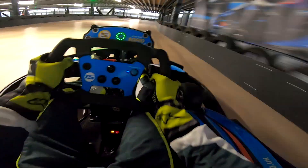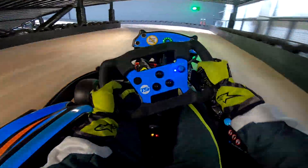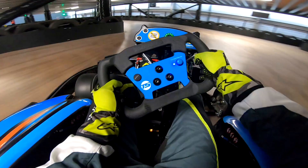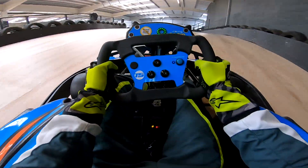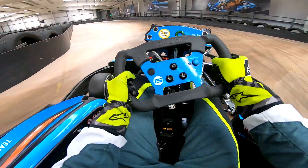Straight onto the lap — into turn one, turn a little bit earlier than I did. Hit this apex really tight; it's a grippy patch on the inside. This is the place to use the boost button up the hill, or you can use it at this first apex before the hill on the flat.